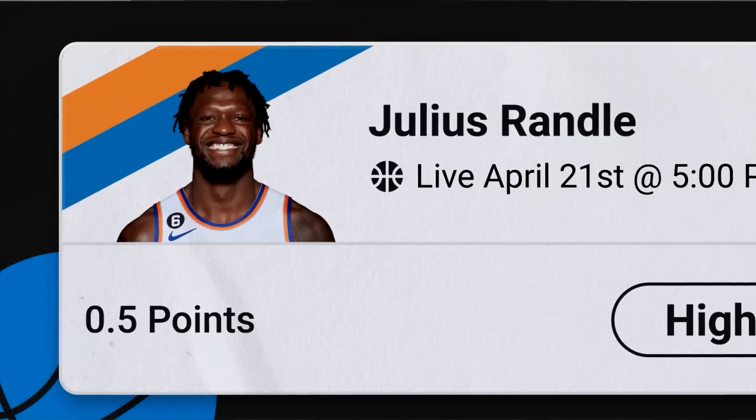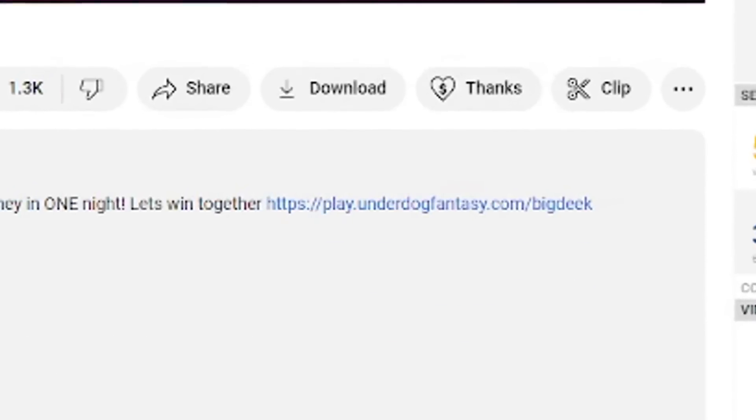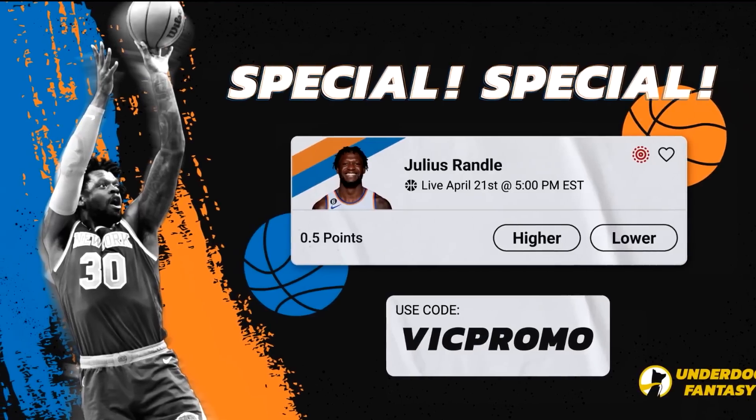Real quick boys, we got a Julius Randall special. It is specifically for the gang so shout out to Underdog. Either click the link in the description or sign up using code VICPROMO by April 21st and it's honestly free money. Link in the description. Now enjoy the rest of this.